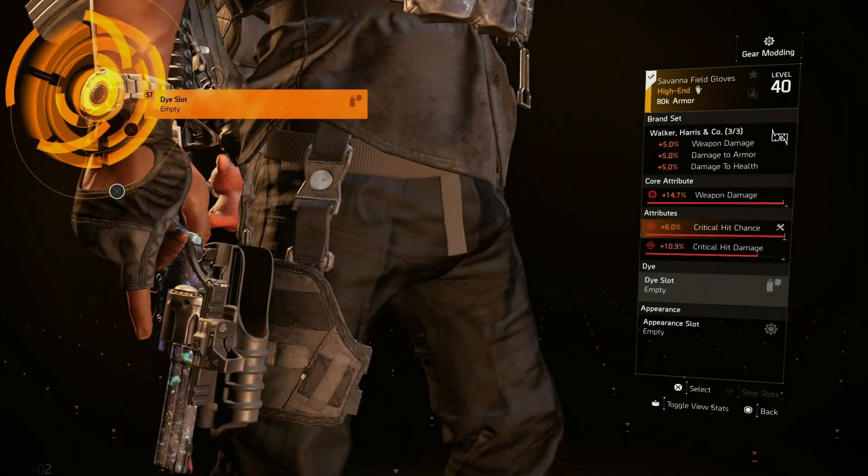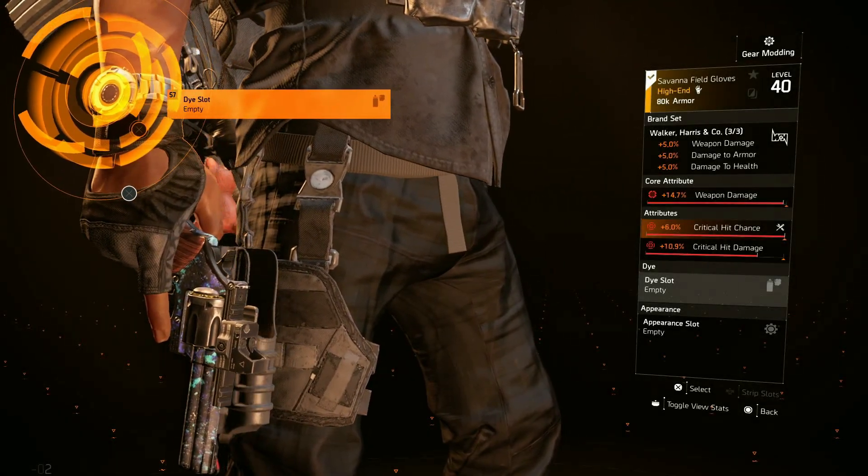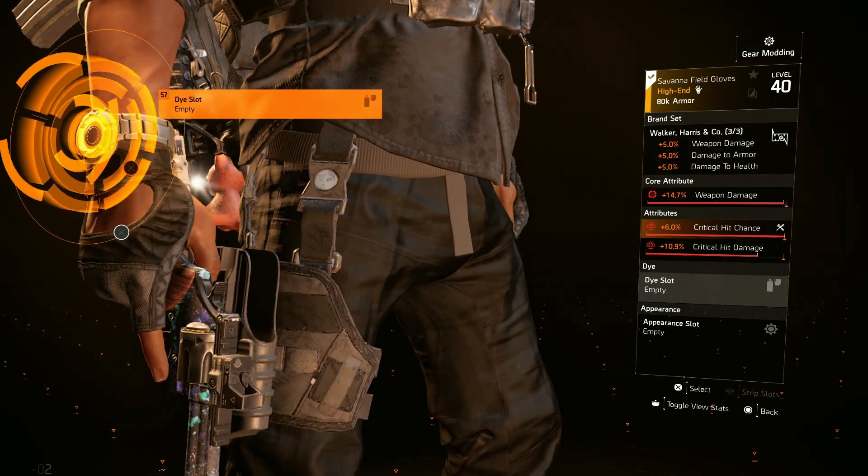For the gloves, this is our third piece of Walker & Koch, which gives us that 5% damage to health. That's it for the gloves.